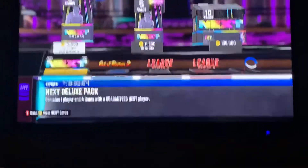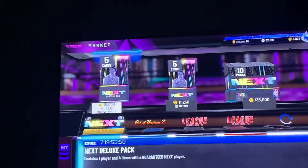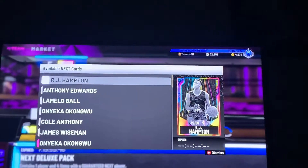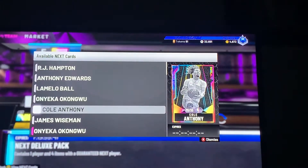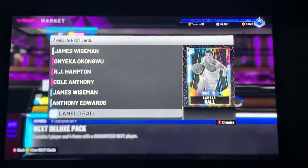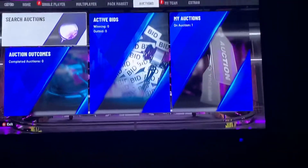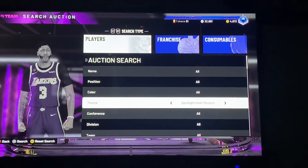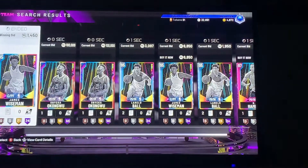What is up guys! Today we have a guaranteed next player in the next deluxe pack. These packs are insane — RJ Hampton, Anthony Edwards, LaMelo Ball, Cole Anthony, Onyeka Okongwu, James Wiseman, and some lower versions of them too. I want this LaMelo Ball bad — he's one of my favorite players. I've been following him since eighth grade. We're gonna check out these cards on the auction house and try to snipe them.